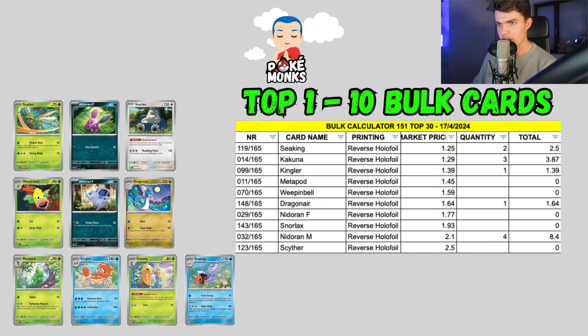And then of course the 10 most expensive bulk cards from 151, ranging between $1.25 and $2.50. We have the Seaking, the Kakuna, the Kingler, the Metapod at $1.45, the Weepinbell, the Dragonair, the Nidoran female version, Snorlax. And then 2 cards above that $2 mark — we have the Nidoran reverse holofoil and the Scyther reverse holofoil.